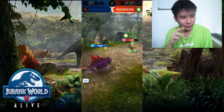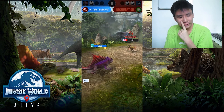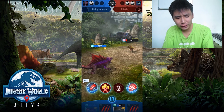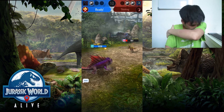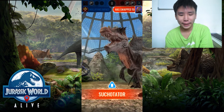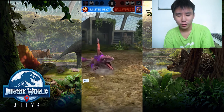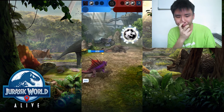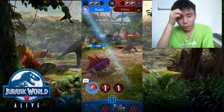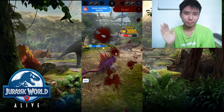Oh, that timed out — bad play. We'll go for Distracting Impact. I feel like he may switch. Even if I get a crit I can't kill him. I'm gonna go for Nullify. I feel he may switch into a Suchitator. Yeah I predicted that — I didn't want to waste the big hit. Then I get a crit there. It seems to be a bit of a problem because it's just a big tank and it can really negate my Distracting Impact — oh great, very good.